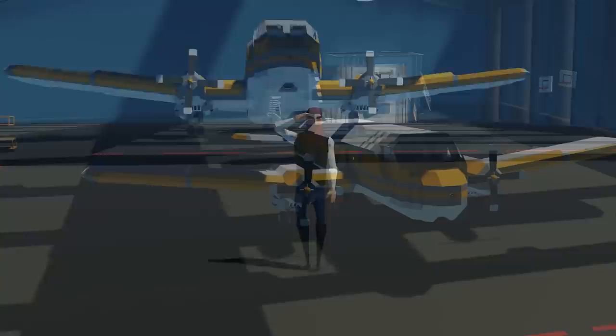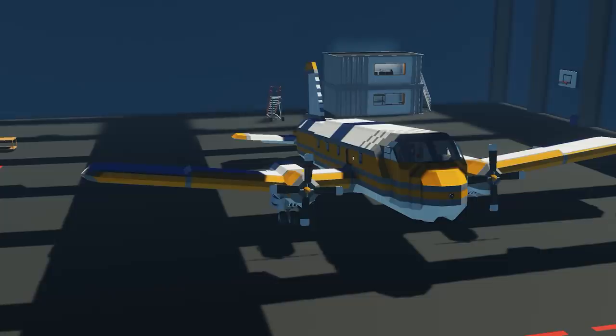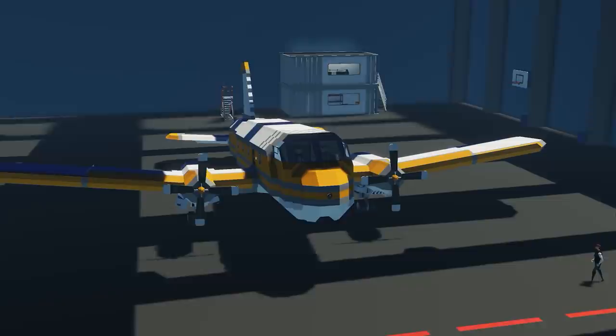The first creation we'll be checking out is called the BL36 Skydive Version. It's done by a content creator called Skill Hunter. It's apparently meant to be a fictional World War II aircraft that's been converted for skydiving use in modern times, so let's go ahead and have a look at the plane itself.